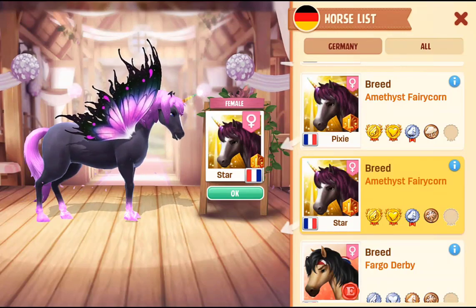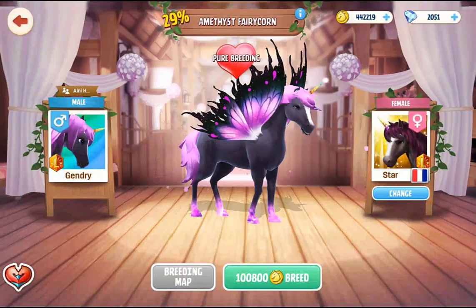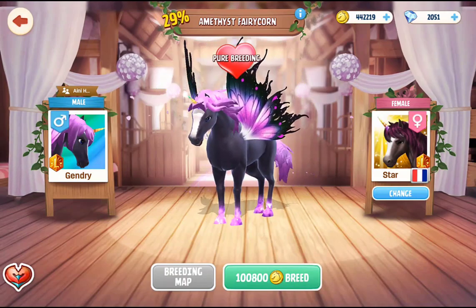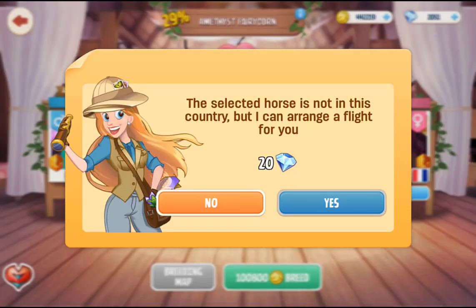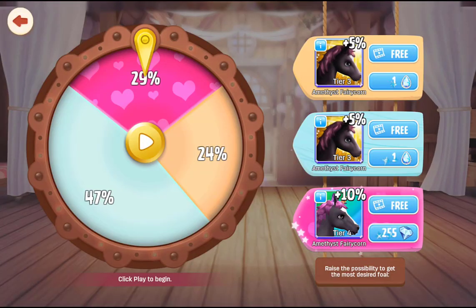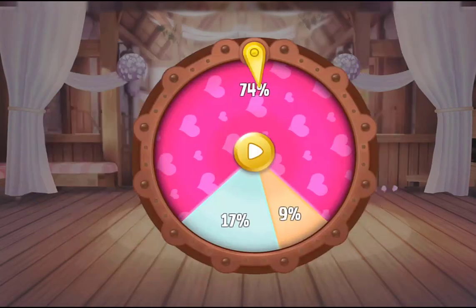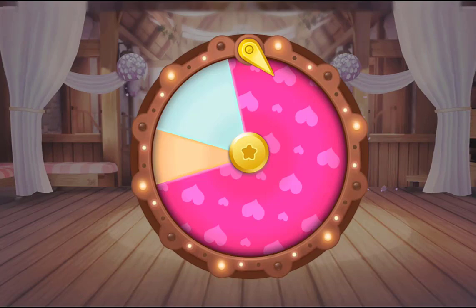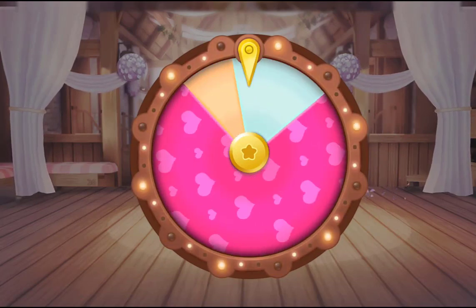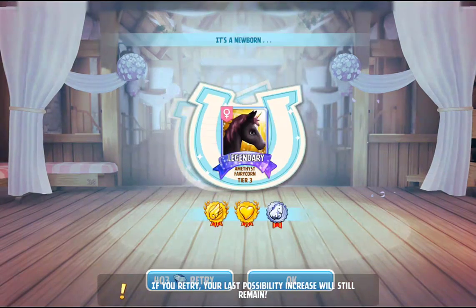Here is the tier four Amethyst Fairy Corn that we're going to try breeding. I'm going to try breeding this in two different ranches, so we are going to spend some diamonds — about 20 diamonds for this. It's a really pretty horse; it's one of the fantasy horses. We watched videos to increase it up from 29% and it's on 74% now, so we have a really good chance. Come on, come on, please — no, you're joking. I don't want this to be a repeat of the other tier four that we just can't get.